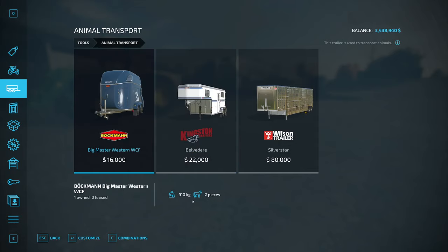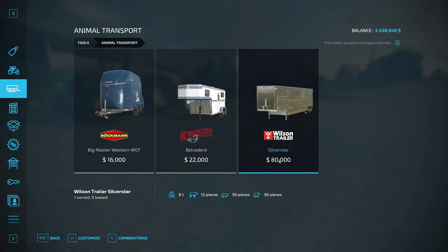So these two will transport horses, and they give you the symbol there, and they both will transport up to two horses. And then you have this large, fairly expensive one here, and that will carry cows, pigs, and sheep.